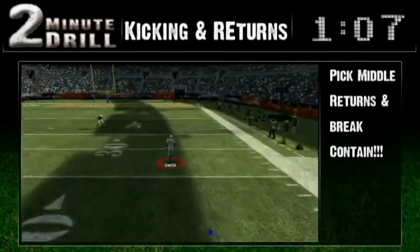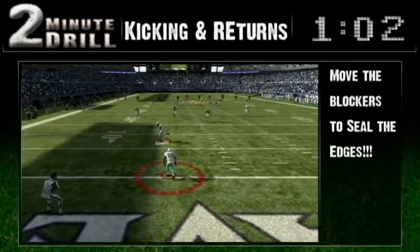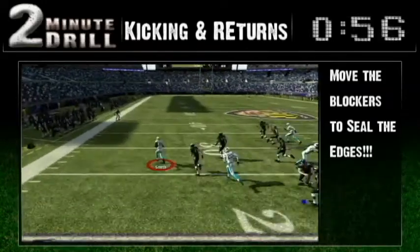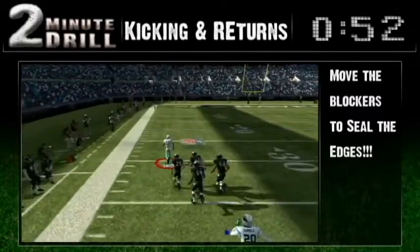There won't be anybody even in the frame. On this return, watch as Gamble moves off screen. His block sets the edge and takes away the contain. Taking out the outside man is the block you need to spring runners for scores. If your return man has some speed and you can get outside, you can score a touchdown.